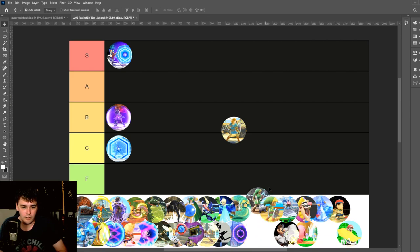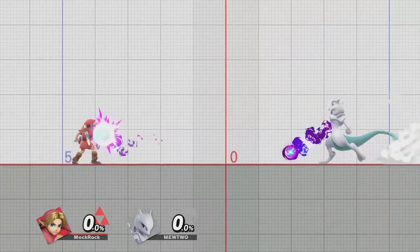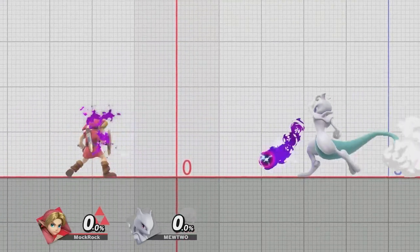Link's shields — we'll do all three of them: Link, Young Link, Toon Link — B tier. They're fine. It's a cool idea, and the fact that it's been in the series for so long is actually a little bit of a step outside the box in a way you wouldn't necessarily expect.